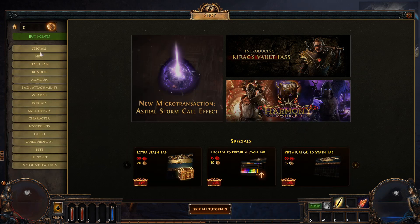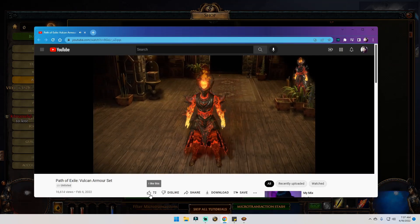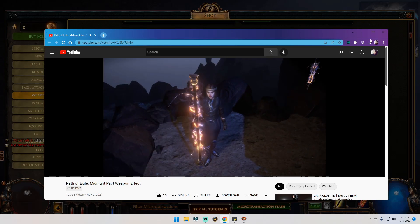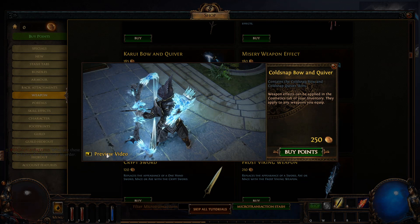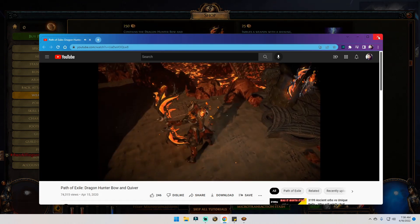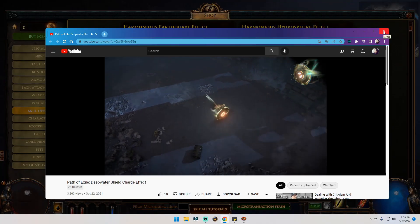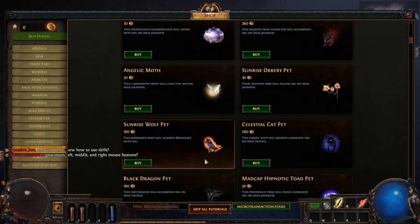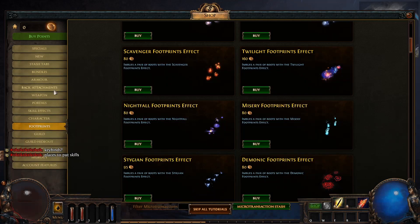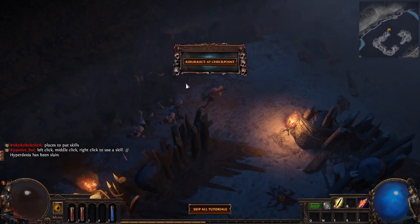Holy shit, let's look at the armor — oh my god, there is so much stuff! Skill effects — oh my god, we can get black kitty footprints! I do like those. Okay, no more checking out the shop because I'm obviously gonna spend way too much money.